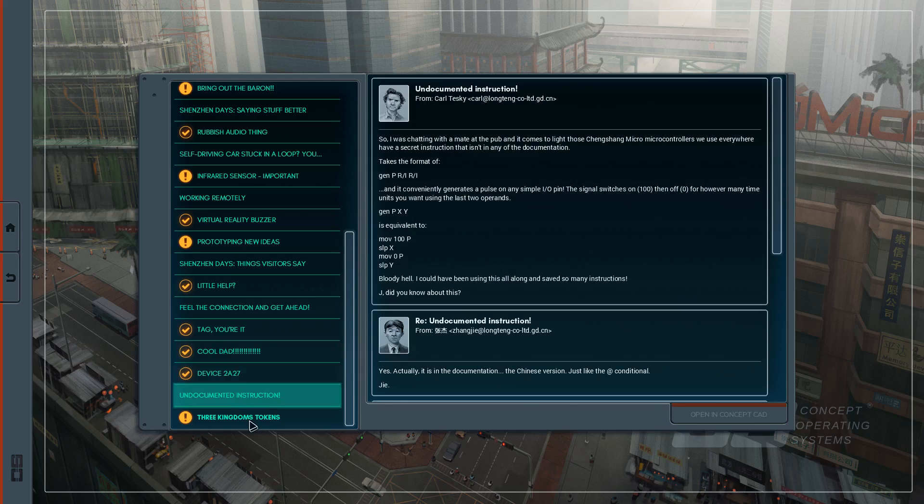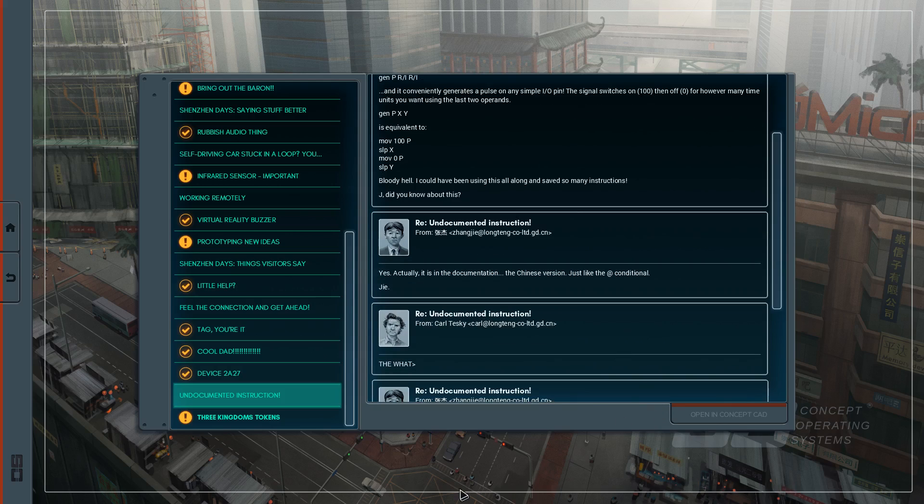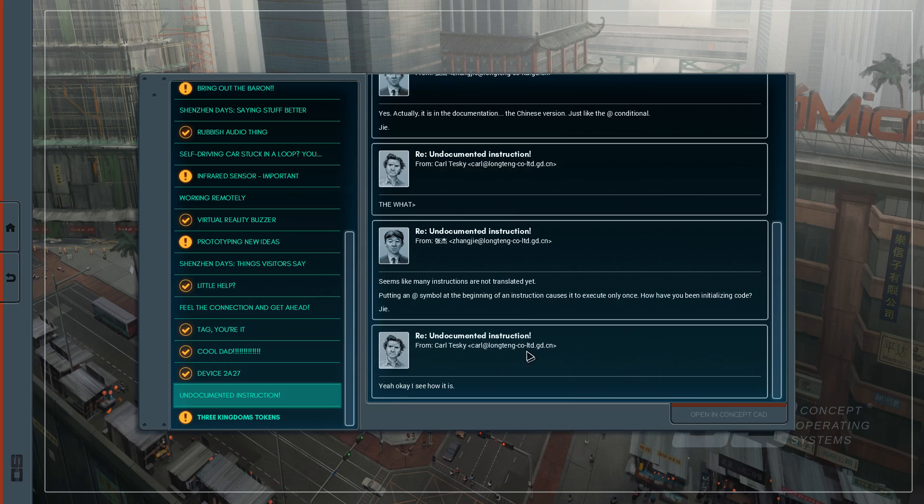Lily Woo — undocumented instruction. So I was chatting with a mate at the pub and it comes to light that those Cheng Shan microcontrollers we use everywhere have a secret instruction that isn't in any of the documentation. It takes the format of gen p-r-i-r-i — gen p-r-i-r-i — and it conveniently generates a pulse on any simple I/O pin. The signal switches on then off for however many time units you want using the last two operands. gen p-x-y is equivalent to move 100 p, sleep x, move 0 p, sleep y. Bloody hell, I could have been using this all along and saved so many instructions! You know about this? Yes, actually it is in the documentation — the Chinese version. Just like the AT conditional — what? Seems like many instructions have not yet been translated. Putting an AT symbol at the beginning of an instruction causes it to execute only once. How have you been initializing code?